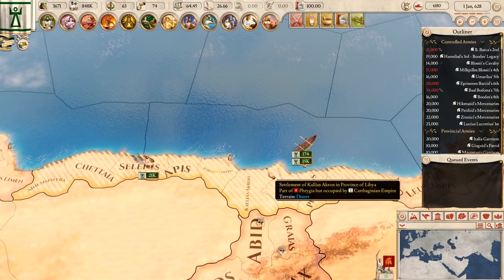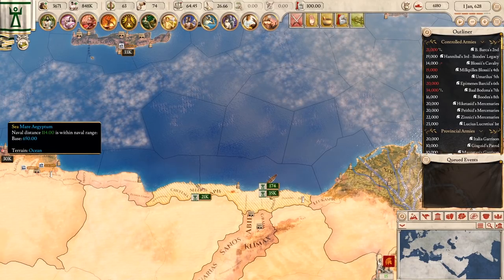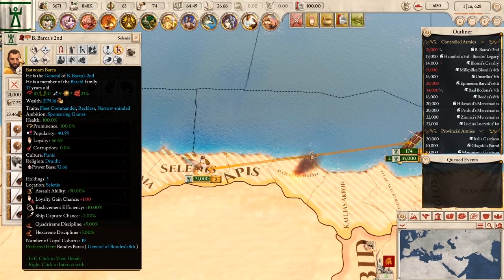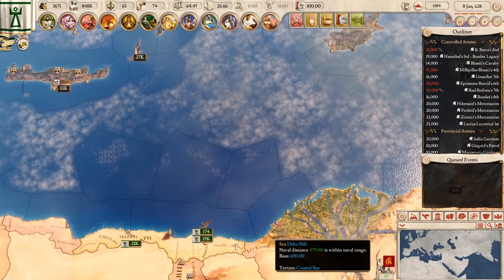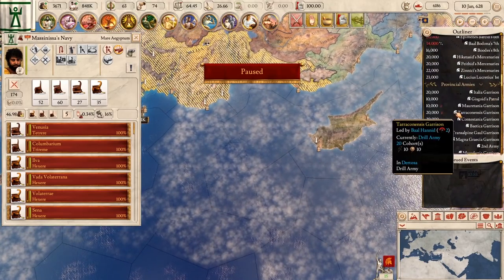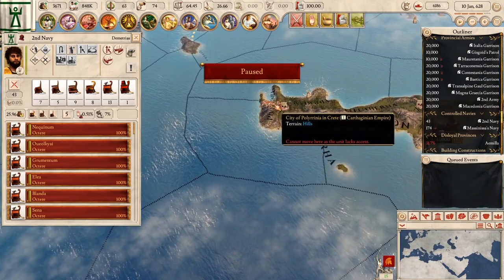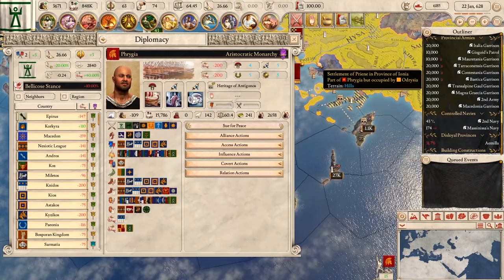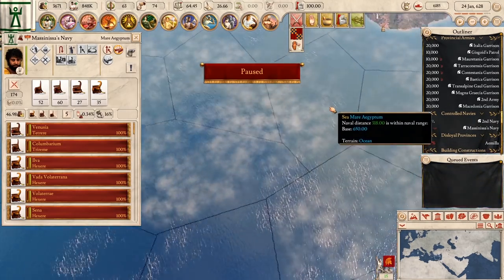Let's head up to Cyprus and put on the war music — I don't know if there's going to be much resistance but good to set the scene. We have Eponese Barkid, Milk Appeals Vlossii, and Matnawam Barka. We might actually encounter the Phrygian Navy, so we should think about that. Our second navy is all the way out here; I'm going to send them down to Crete as a great base to give support wherever needed. The Phrygians do have about 142 ships. So 56,000 troops — let's head up to Cyprus.